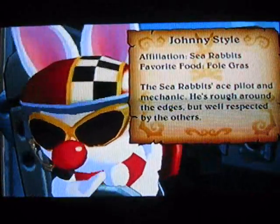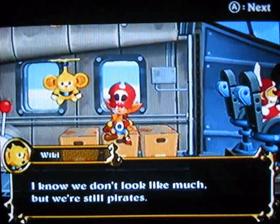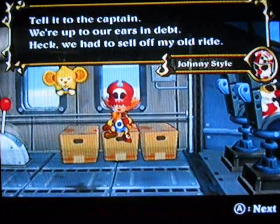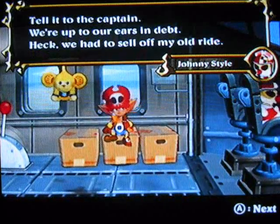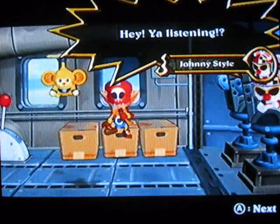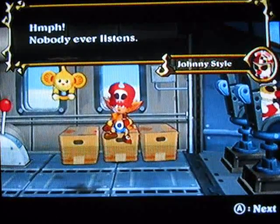This is Johnny — he is a bat, he is a bunny, he is a sea rabbit. He says: 'I know we don't look like much, but we're still pirates. Why do we have to ride in this rickety bucket? We need first class.' The captain responds: 'We'll ask for first class next time. We're up to our eyes in debt. We had to sell off my old ride. I can't get any work done with this discount rent-a-plane. I need my ride.' Nobody ever listens.